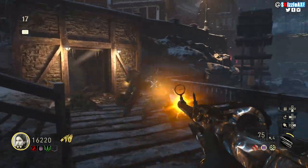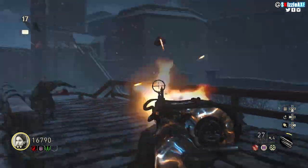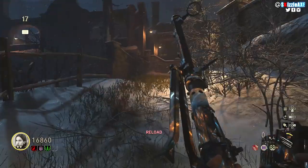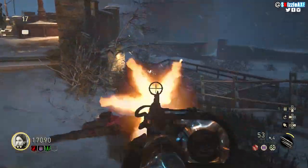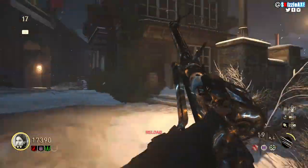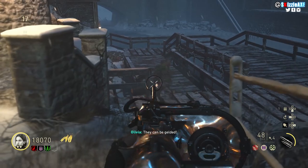The Prop Shredder shreds zombies like there's no tomorrow. It's great on the flamethrower guy and the zombie bosses — it's an all-round weapon. Pair it with double tap, pack-a-punch, stamina up, and speed cola, and you will have no problems whatsoever.